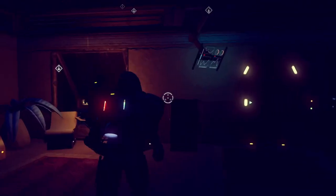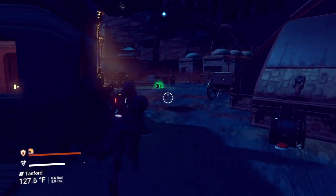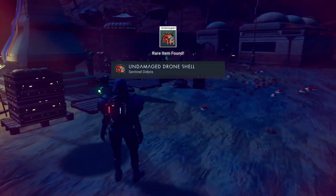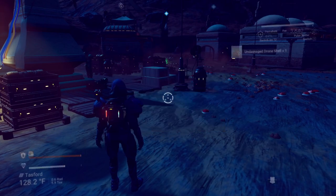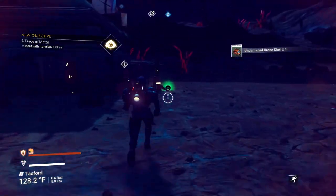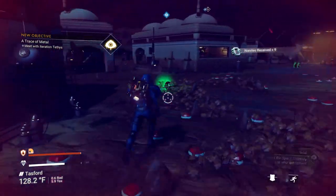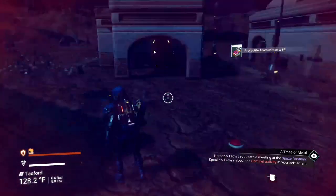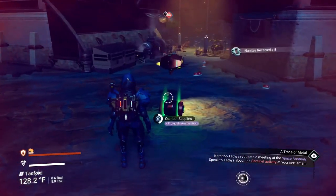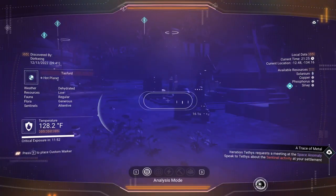Exiting and looking around. There's another barrel — undamaged drone shell, interesting. I know I picked up every single one of them, but I get some nanites from it — that's good. Combat supplies nearby. Making sure there are no others. Going to do that real quick. Do we have any buildings being built? I think we're done with all the buildings at the moment. Let's get back to the settlement and then head up to the space anomaly.